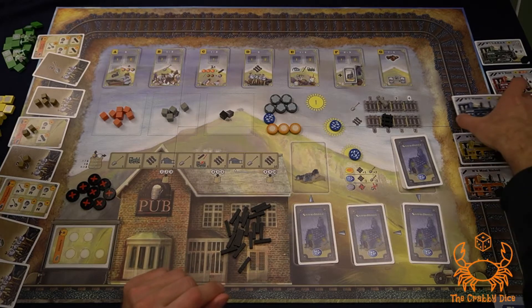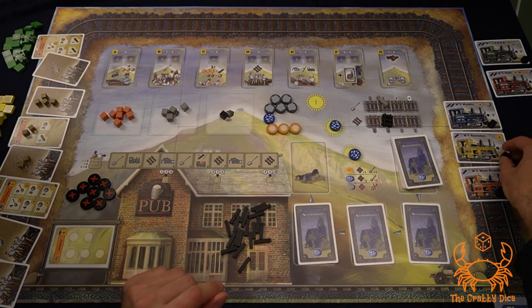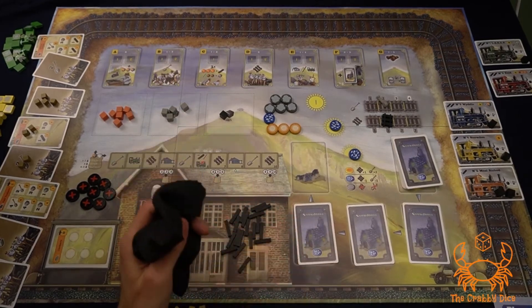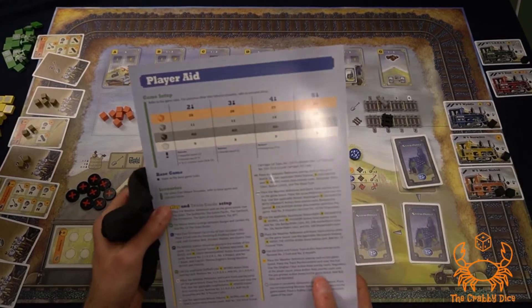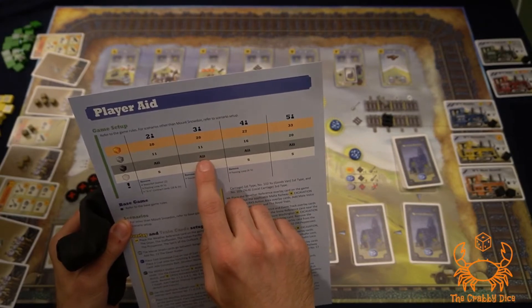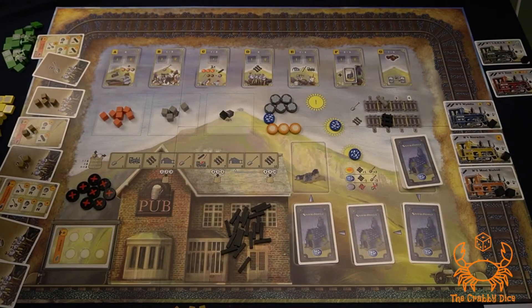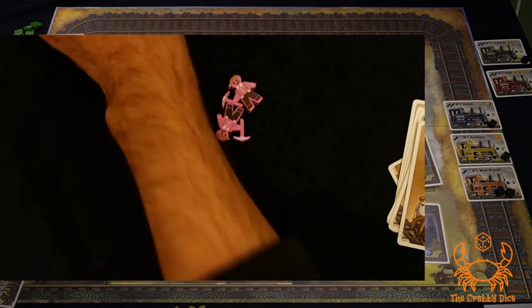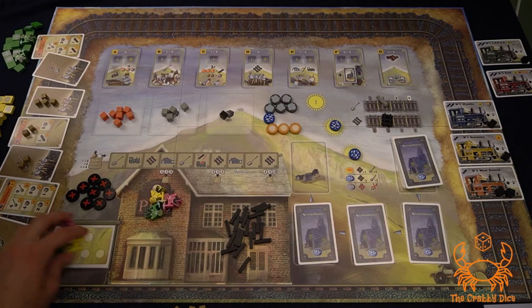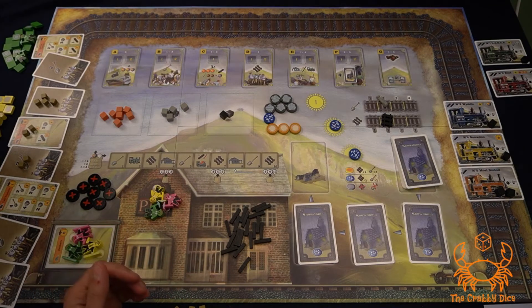Put all the train cards on the board. Some trains do start with coal on them, so put those coal cubes directly on the card — they don't go into the bag. Next, set up the bag using the cheat sheet, which tells you how much ore and stone go in. Then dump all the remaining coal and event cubes into the bag. For each player, give them two workers and 16 markers, and place their third worker in the pub.